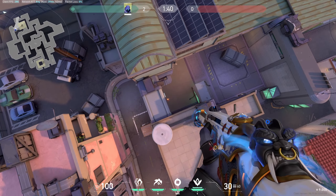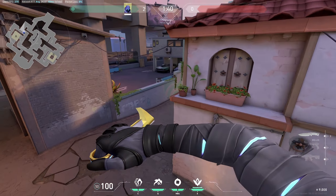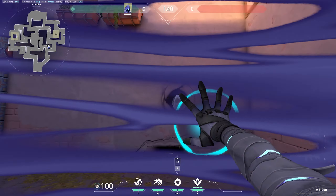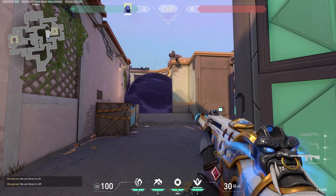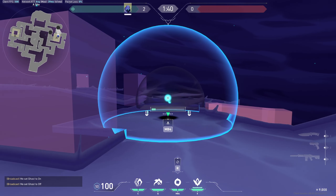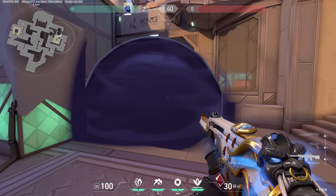We have to smoke off these two choke points. Let's see how to do that. While the team is pushing, the first thing you want to do is smoke off stairs — this helps your team to go down. The second smoke you have to be careful about is the city smoke; either this one or this one is also fine.